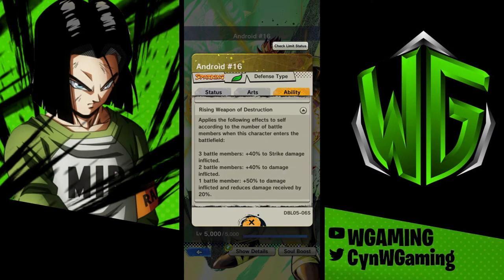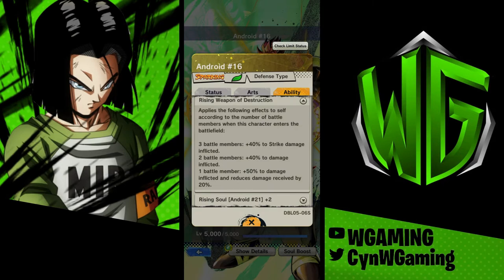Rising Weapon of Destruction applies the following effects to self according to the number of battle members when this character enters the battlefield. If you have three members alive, you get plus 40% to strike damage inflicted. If you have two battle members, you get 40% to general damage inflicted. And if he's your last man standing, you get 50% damage inflicted and he takes 20% less damage. So he's kind of like a last man standing unit.